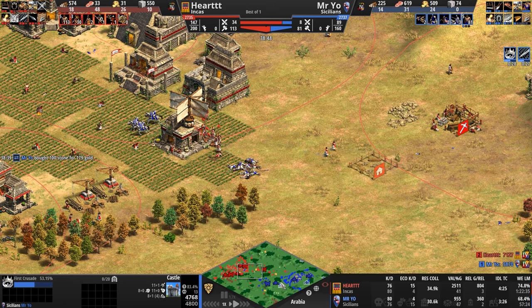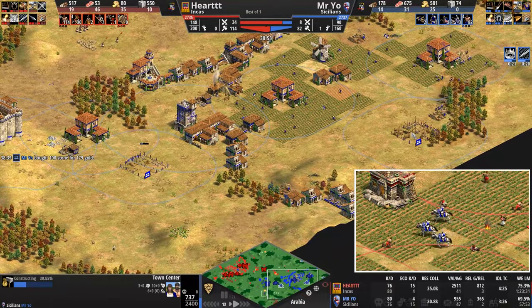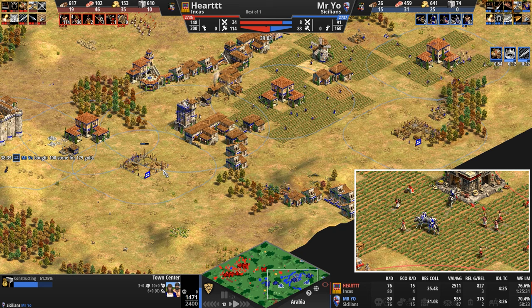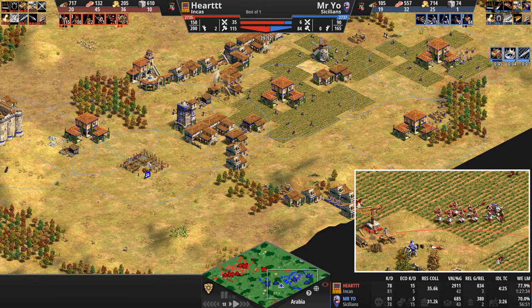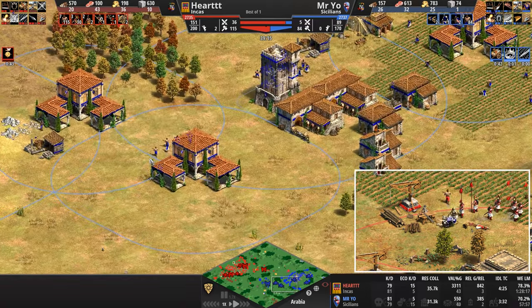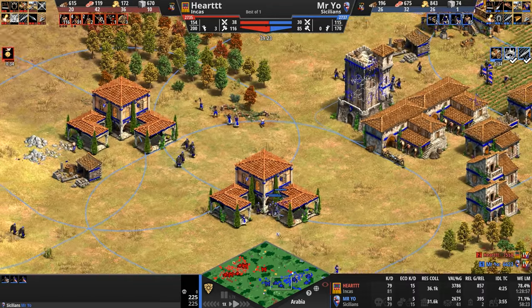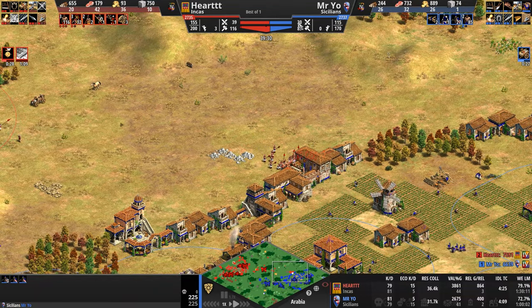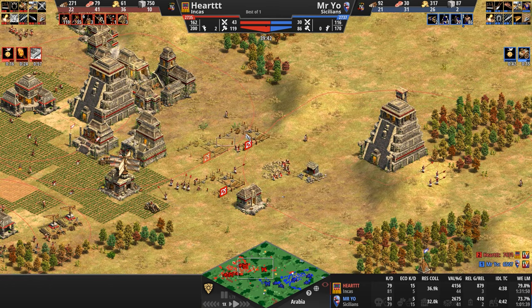A new castle goes up. Unfortunately for Camayuks, like Step Lancers with their one minimum range, they sit just outside the murder-hole radius. Not that it matters much, since pro players are allergic to researching Murder Holes. Mr. Yo calls a First Crusade — he has three Town Centers, but needs four and five built in under 20 seconds. He's building Town Centers twice as fast, so this might just work.